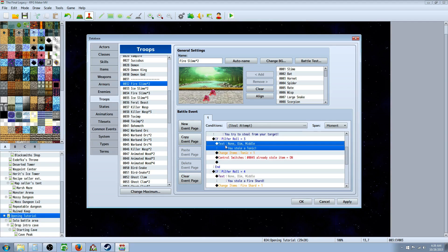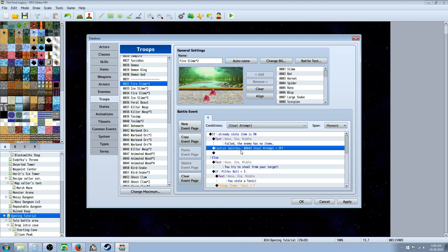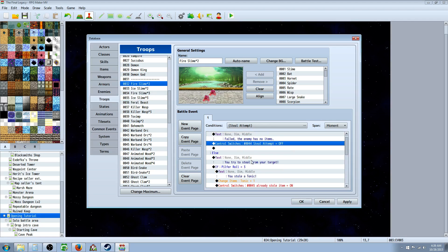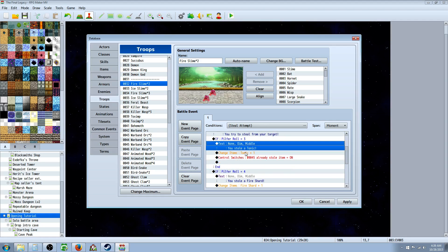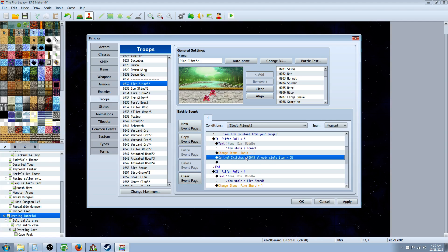Underneath that conditional statement, insert text saying 'you stole item one' — whatever you want that first item to be; you can change this per each encounter. Then right-click, insert change items, and award that item to the player. Then control switches: right-click, insert new control switches, and set 'already stole item' to on.